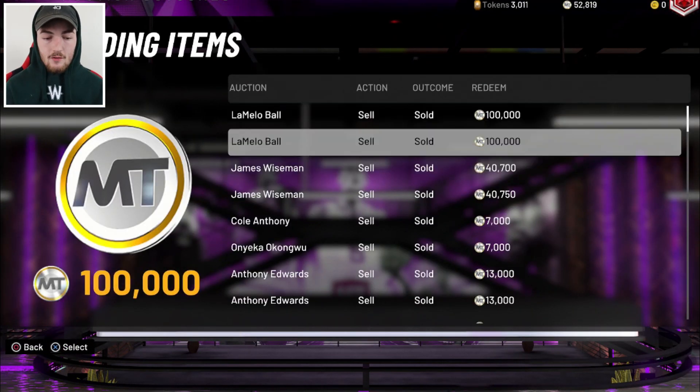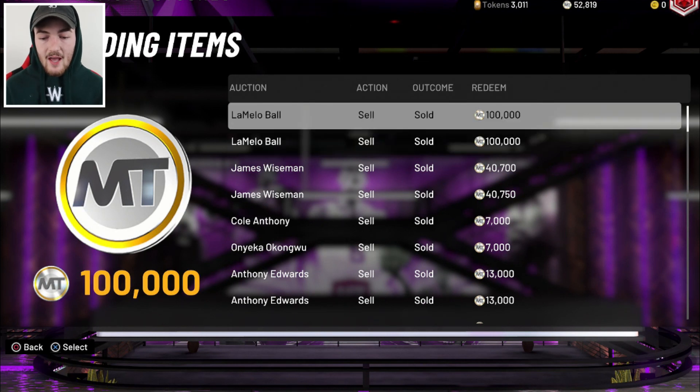This is what everything has sold for. I put my LaMelo Balls up for 100K buy-it-now when I first pulled him. Reason being, I was worried that if I put him up for a bid, in the four hours when the bid's over, I'd come back and no one would have bought him and I'd have to sell him for 70 to 80K — because that's literally what happened with the Prime Series Opal LeBron. But LaMelo actually still sells for over 100K, about 130K MT, which is a little bit of an L, but that was the risk I was willing to take.